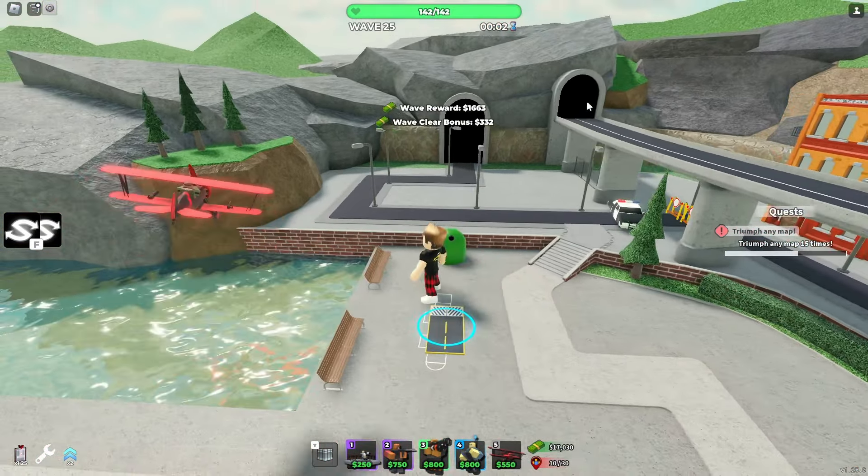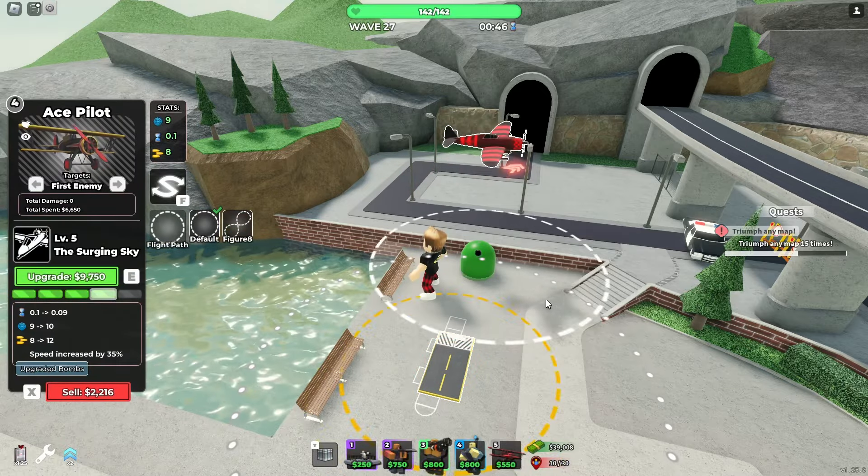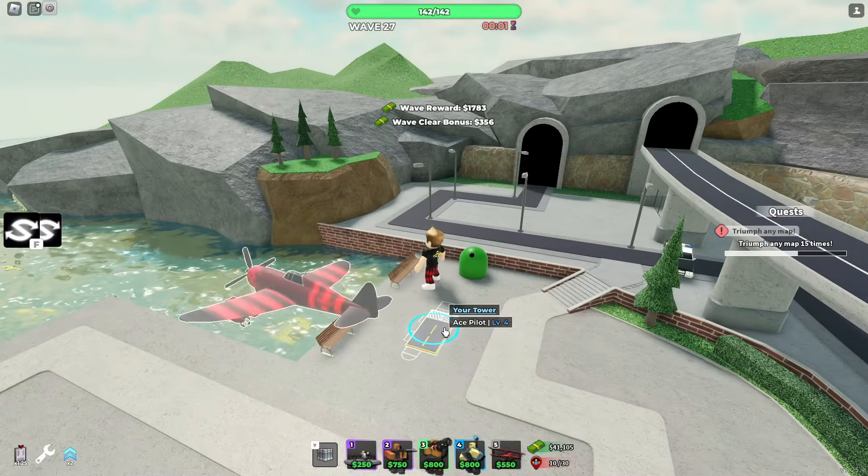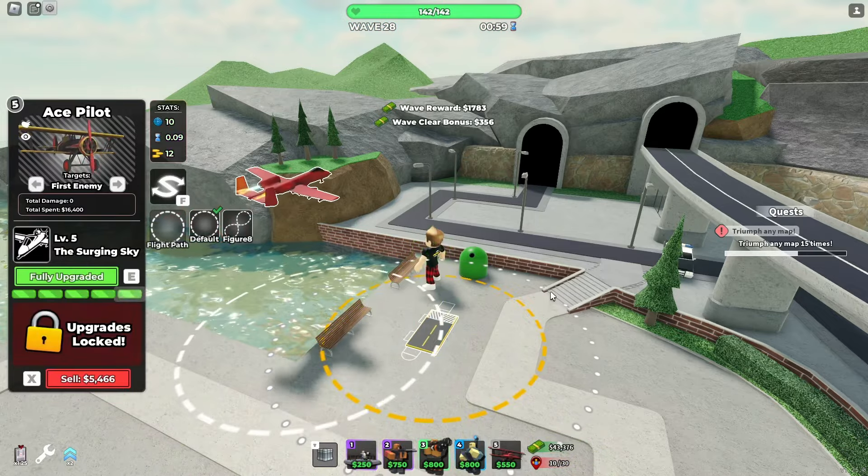Level one and two remain the same with no significant changes. But at level three, we have a completely different plane with a bomb attached underneath. This is my favorite level for the new ace pilot rework. Level four doesn't make any change again, so level three and four look the same.